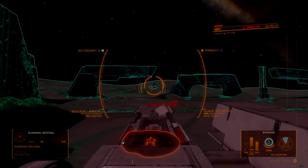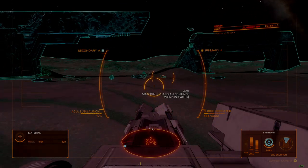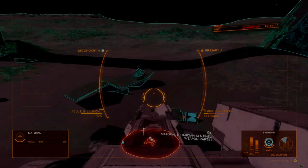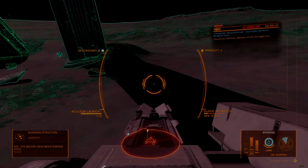Hunting these materials down means learning how to explore the galaxy, with an eye towards finding and scavenging Guardian ruins. The process to acquire all the stuff you need is complex, but one common theme among Guardian weapons is the need for a weapon blueprint.